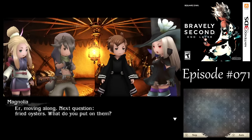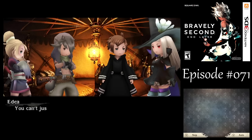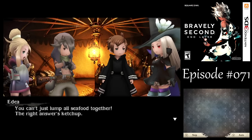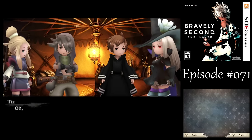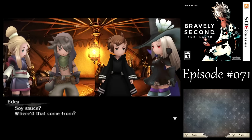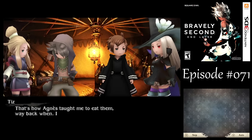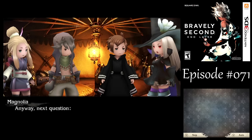Question one: what do you put on your eggs? It's got to be Hollandaise sauce. Everyone knows it's ketchup. On eggs? I don't think I've ever heard that before. I'm fine with just a dash of salt and pepper. Sometimes I can't tell if your tastes are refined or just plain boring. Why not both? He is absolutely right — the answer is salt and pepper. And Hollandaise. Moving along. Next question: fried oysters, what do you put on them? Seafood — tartar sauce, end of story. You can't just lump all seafood together. The right answer is ketchup. I lump all seafood together — not a big fan of it. And Tiz? Soy sauce for oysters, definitely. Where'd that come from? That's how Anya taught me to eat them way back when.